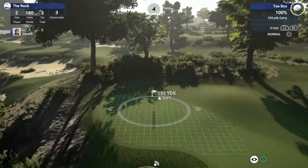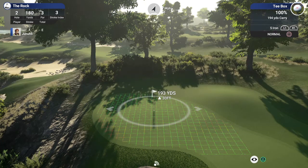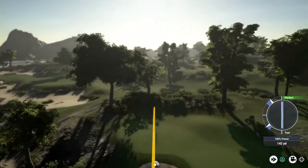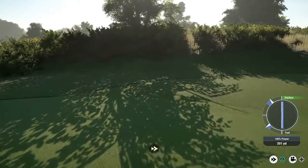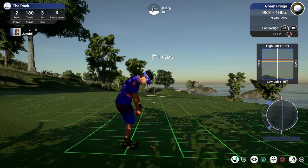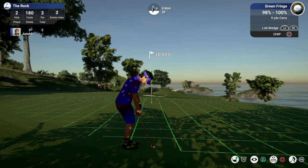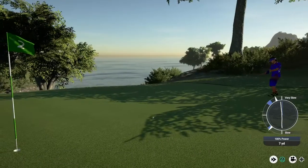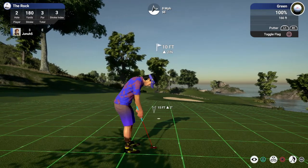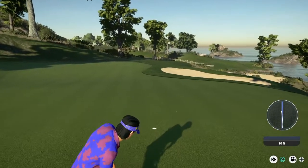Hole two, par three, 193 up 30. Got a little wind — I think I'm going to stick with this club. Nice strike, I think this is bound for the green. We'll try to chip this. Boy, that really checked up. Let's see if you can save par — 15 feet, a little bit of break. Good putt, drops in the side door. That hole will keep you right where you were.